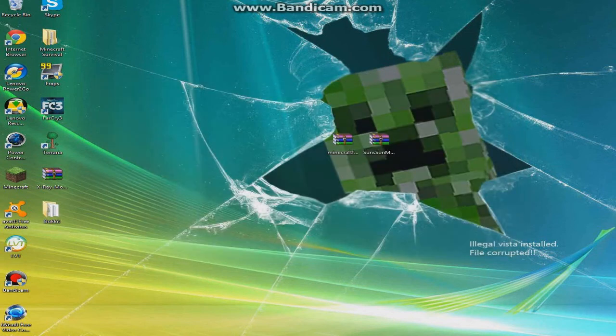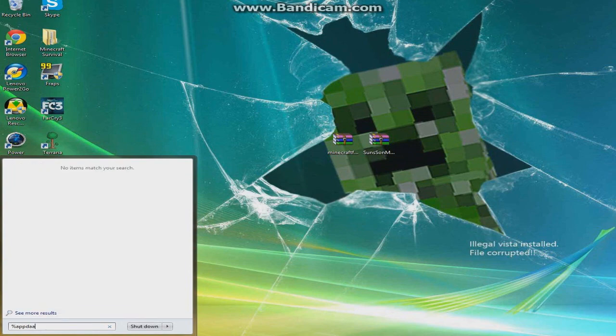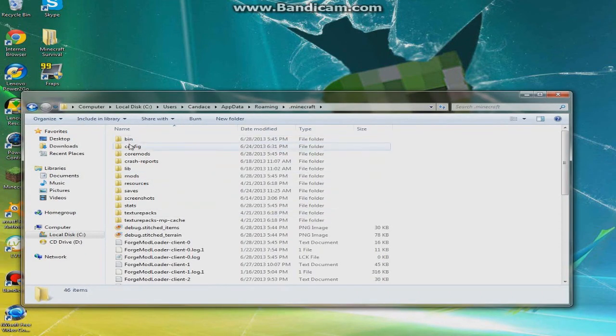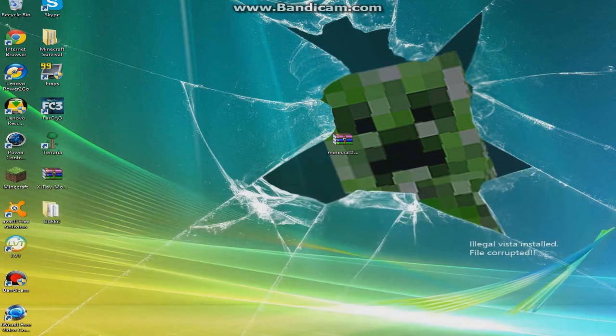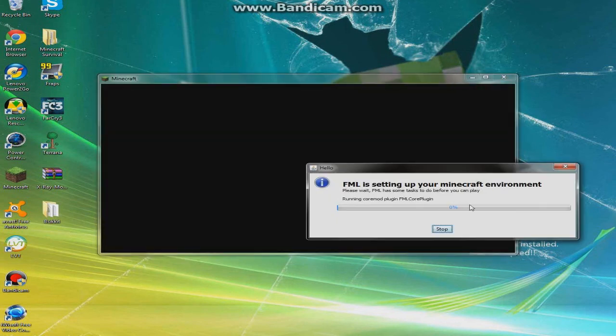Once that's there, exit out again and go back to your percent AppData percent, .minecraft. You're going to see a mods folder was created. Click on the mods folder and drag in the Sun Suns mod. Then log in, and there you go.